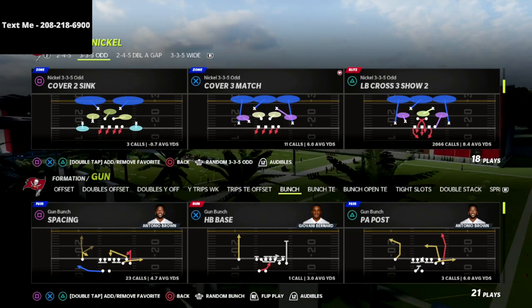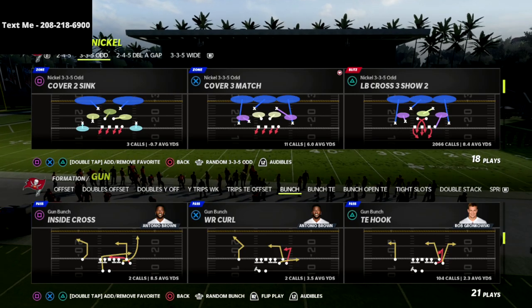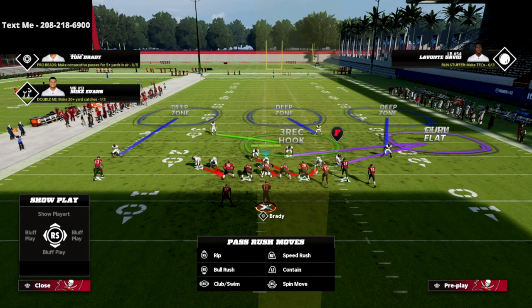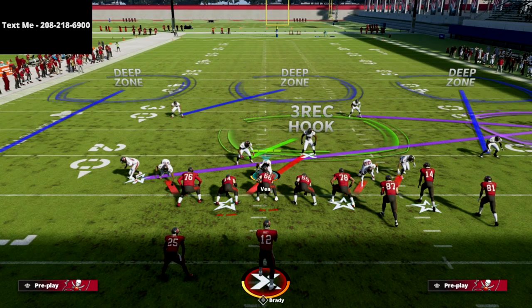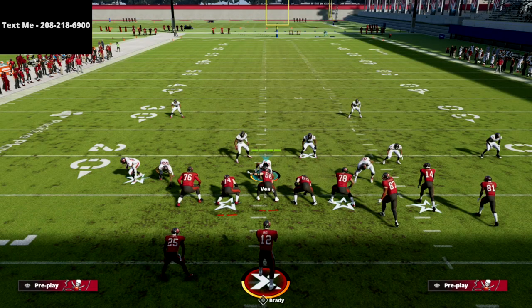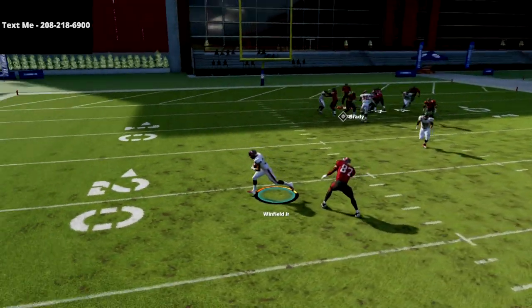I want to show you a fun concept you can use to manipulate a blocked running back out of gun bunch. We're playing Tight and Hook. First, I just want to show the base five-man rush — I'm going to drop that linebacker into a zone, spread my line, and crash it down about seven times to make sure it registers. You'll see this is a blocked running back; sometimes you'll get that looper through the A-gap about 75% of the time. But if the running back picks them up, the pressure gets picked up and the quarterback has plenty of time.